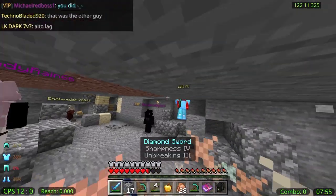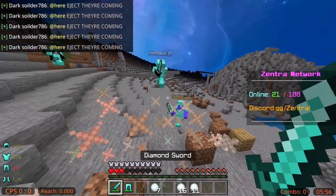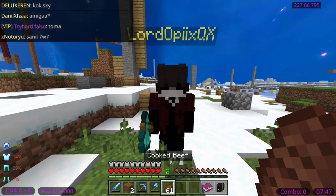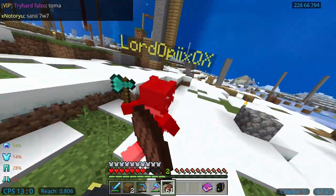Hello and welcome, I am Zell and I will be narrating this episode of the Lifeboat Survival Mode series. The first topic we will be discussing is combat logging — this involves leaving the game when you are low in health or in combat with another player.